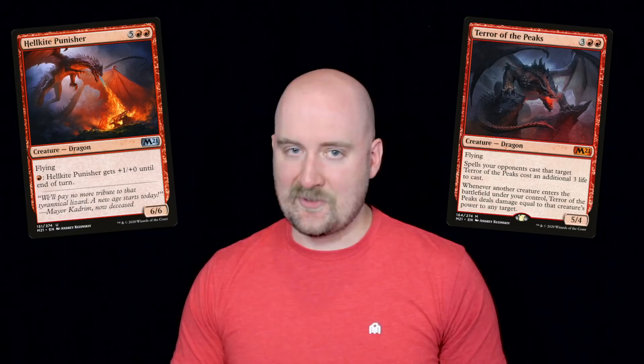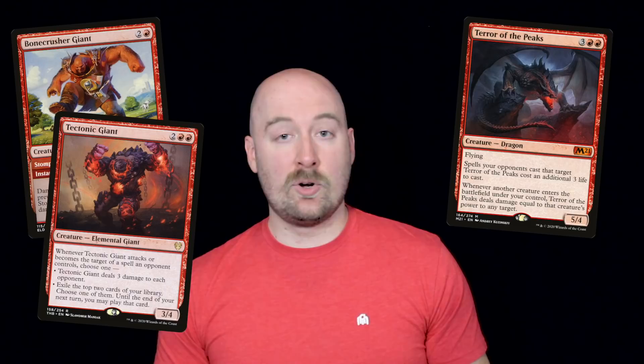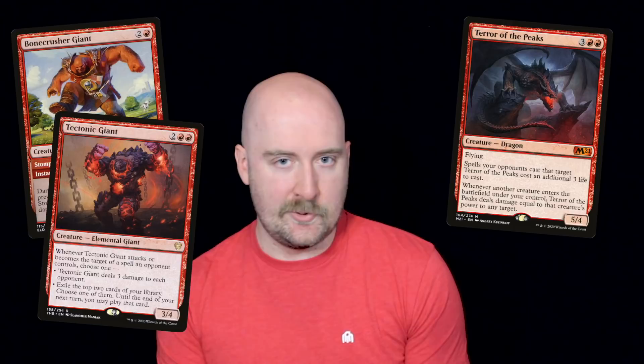M21 put fire-breathing back on display and gave us Terror of the Peaks, who has another bit of new red technology I like to call 'too hot to handle.' Recently we've seen this on Bonecrusher Giant and Tectonic Giant. The idea is that these creatures have a built-in punishment for being targeted with spells, and I think this works great when put on a dragon, because it really captures their whole 'don't mess with me' attitude.